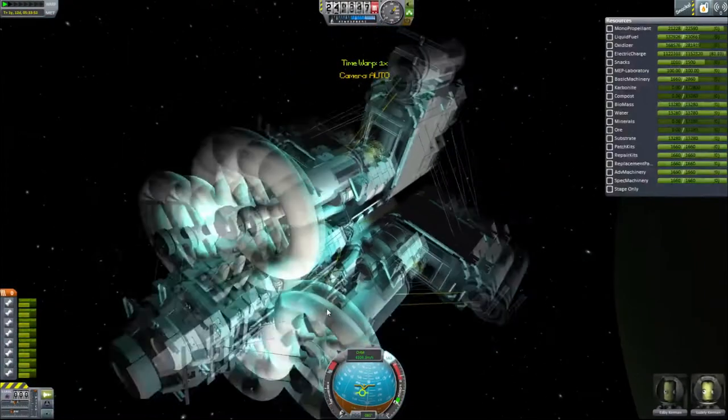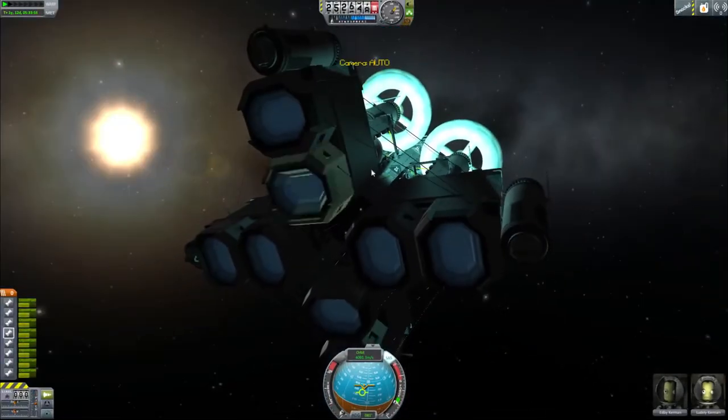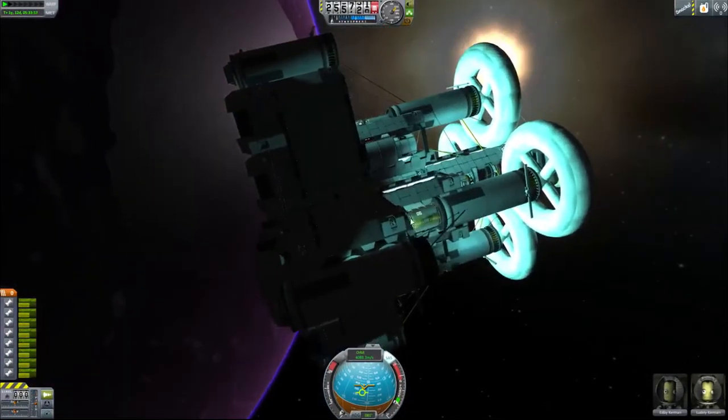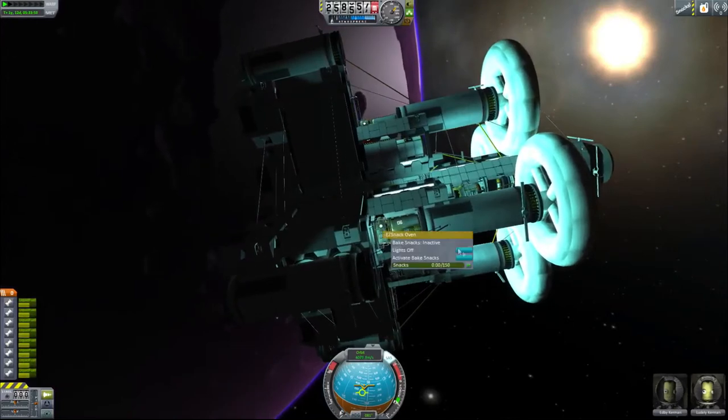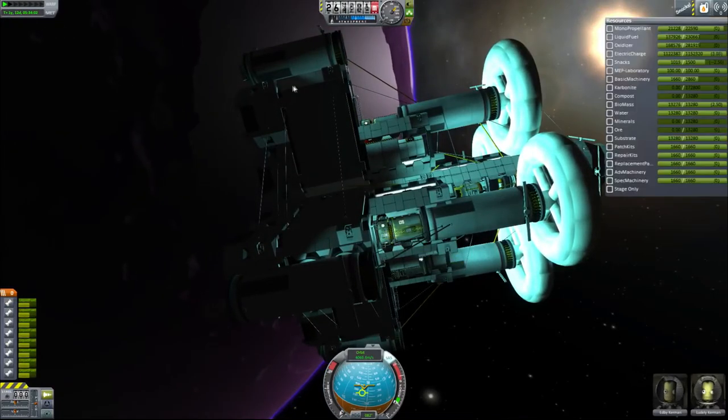That should be fine, let's go catch it. Our next step is to get some food. We'll just turn on one of these modules, activate bakesnacks, and we'll just let that run.